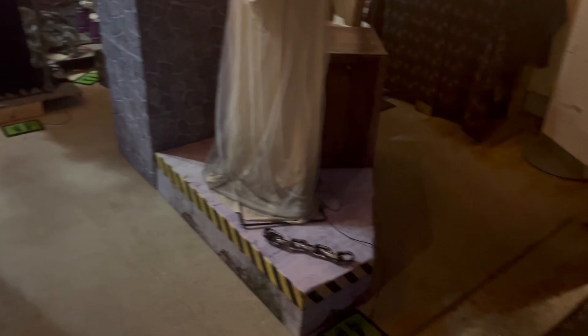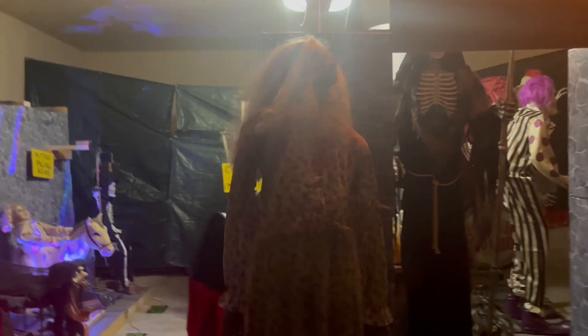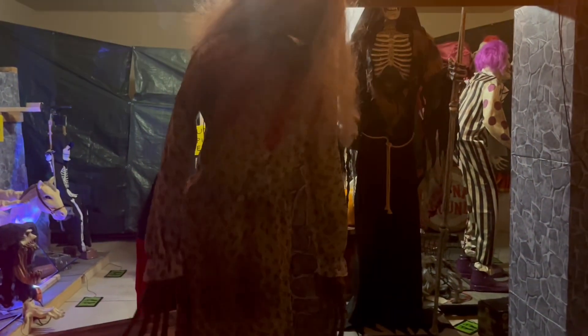Front and center here when you walk in we have first Miserable Marie. These risers are actually from Spirit's factory last year — I bought these, they were about $4.99 each, a really good deal. They look great in the front here. They were originally turned the other way, but due to space we had to turn them back this way. Of course, we have Miserable Marie here.